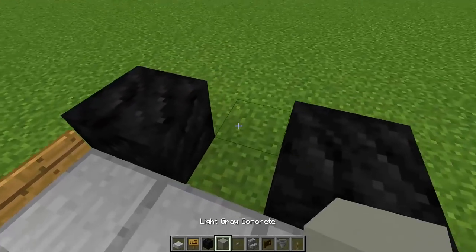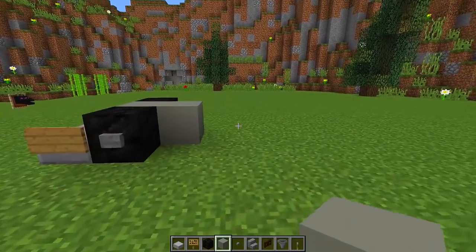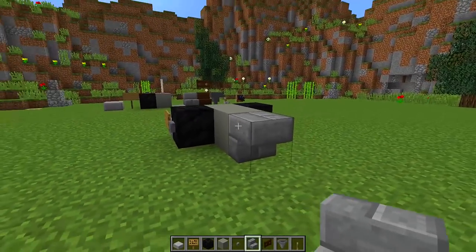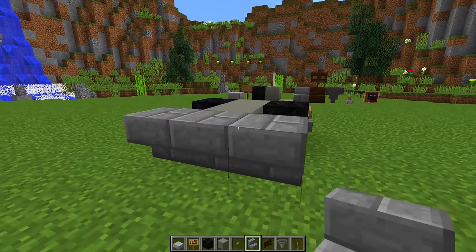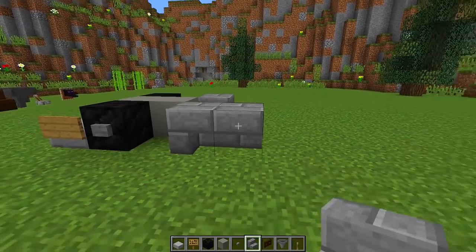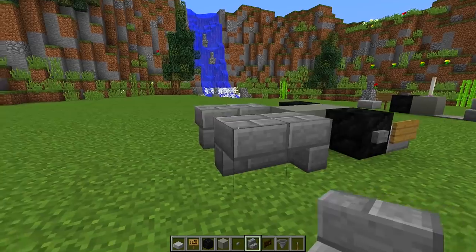Then we're going to get our light gray concrete. In the middle of this gap right here we're going to place two pieces of light gray concrete just like that. Then grab our stone brick stairs — go around to this side and place an upside down stone brick stair there, one to the left of it and one to the right, then destroy the middle one. Next to this stone brick stair we're going to place another upside down stair so they connect together, and we're going to do the same on this side as well.